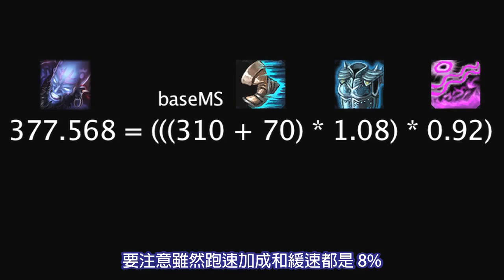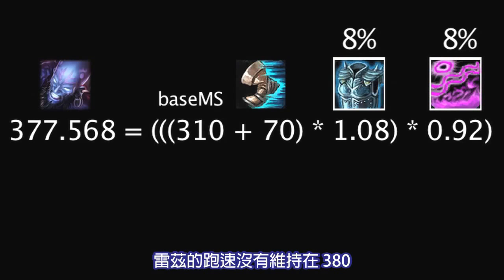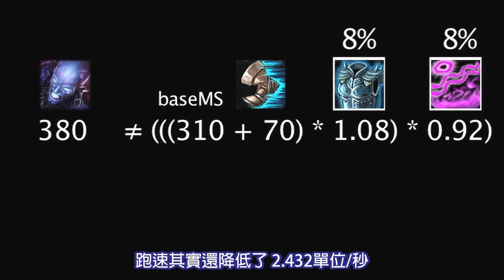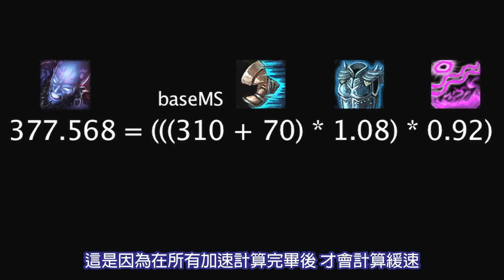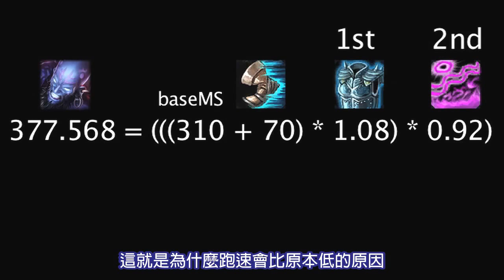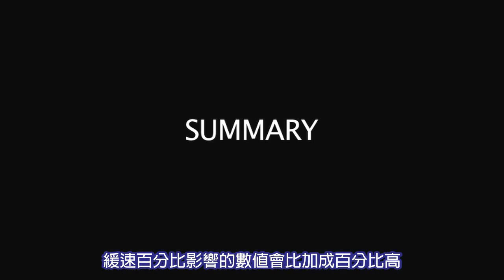One important thing to note is that even though the bonus percentage and the slow percentage were both 8%, Rise's movement speed did not remain at 380. There was in fact a decrease of 2.432 units per second. This is because all movement speed bonuses are applied before slows are applied, which is why there is a decrease in movement speed. Since the bonus percentage is applied before the slow percentage, the slow percentage has a greater value to effect than the bonus percentage does.